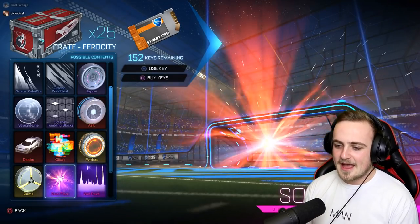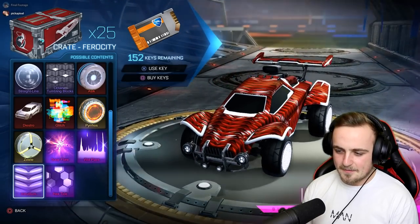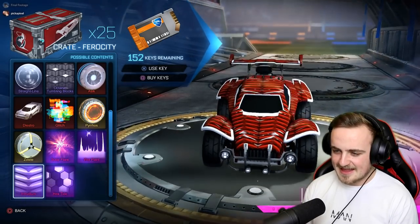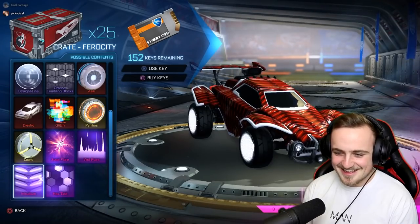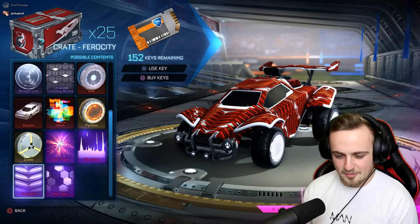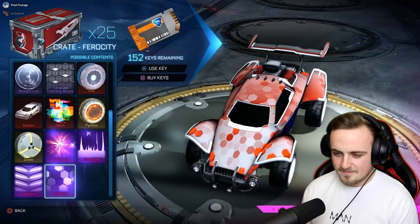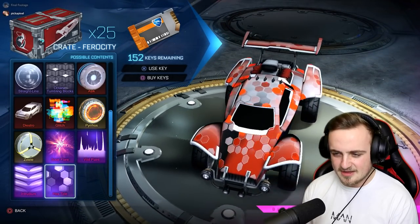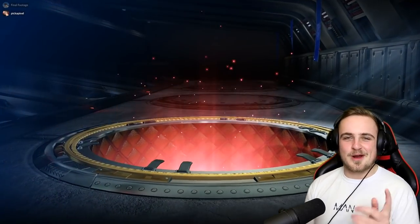We've got Solar Flare and Wet Paint — we've seen those, so no need to worry there. Intridium — it's a bit like 20XX. A little bit — like 20XX meets Labyrinth, kind of. It meets that Straight Line paint finish. That's decent. I think the Hextide is the main event from what I can see here. That's also like 20XX in the way it waves across. That is pretty cool. If we could get that today, that'd be great. But let's delay no further — we're opening 25 of these bad boys.